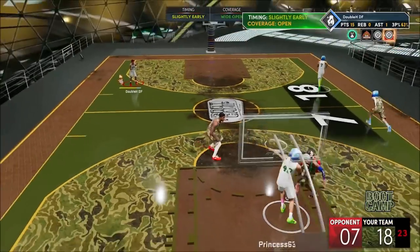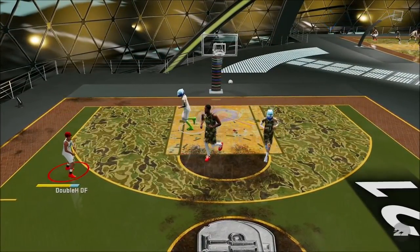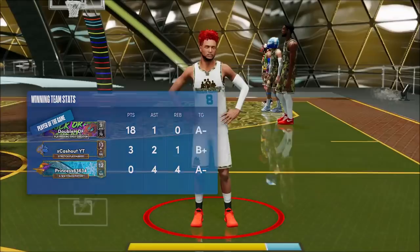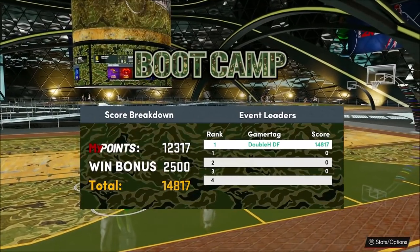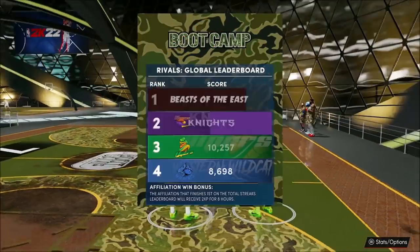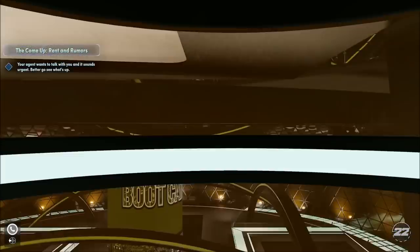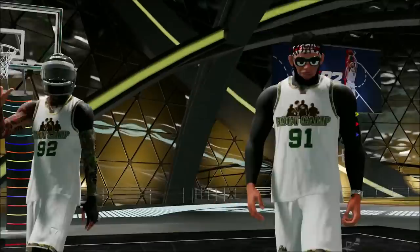Next-gen is all about teammates, so we're just ending games as fast as possible. I'm cherry-picking to end games faster. I'm hitting whites, dotting the corner. There's our first game — we ended that fast. I had 18 points, A- teammate grade, which is good. We got a win bonus — I'm in first place with 15K my points. So remember: we got the win, I dropped 18, had an A-, and got about 15K my points.